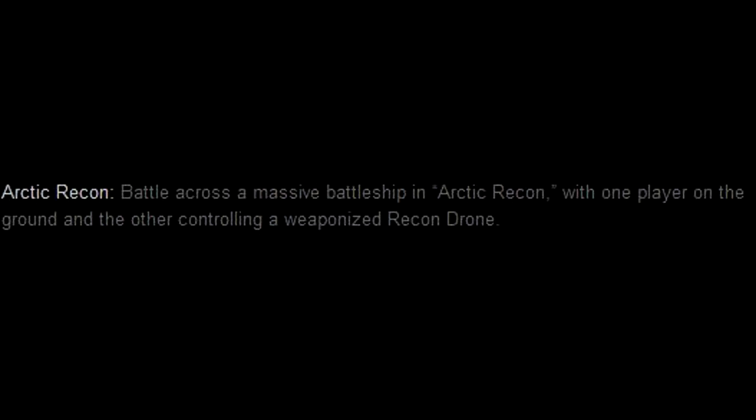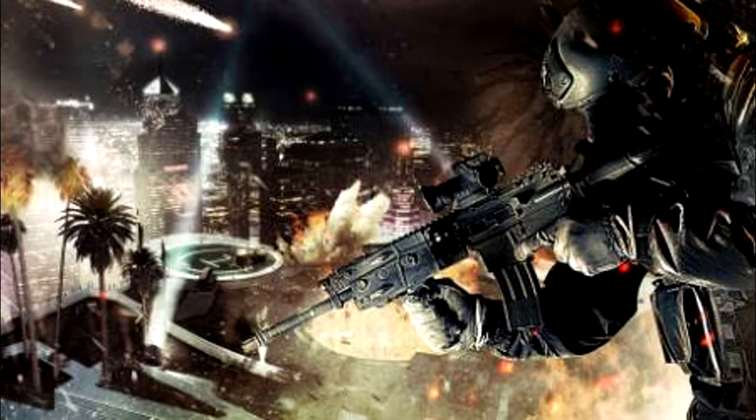Another map being introduced is called Vertigo. You can pause the video to look at the picture. The description says: fight for your survival on a Dubai hotel rooftop in Vertigo — work together to blast waves of enemy helicopters while avoiding ground forces and juggernauts in a close-quarters arena. So this is basically a survival mode map.